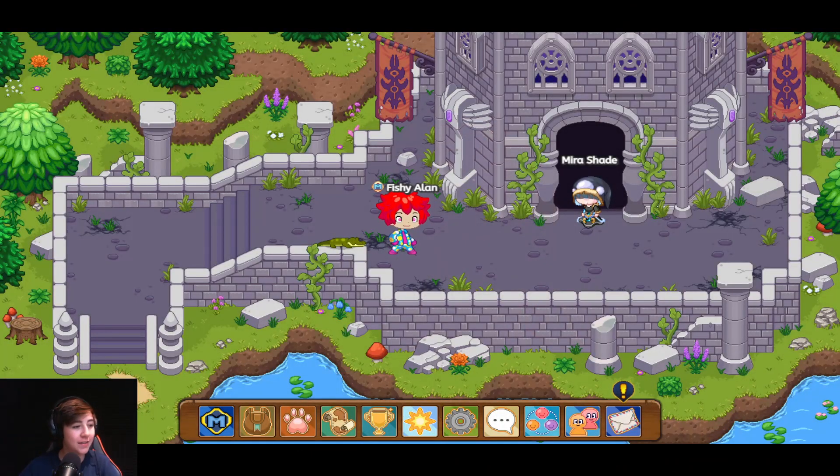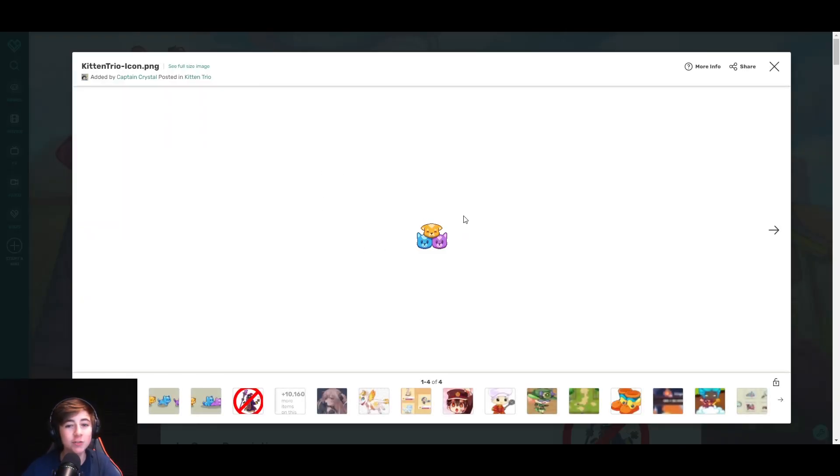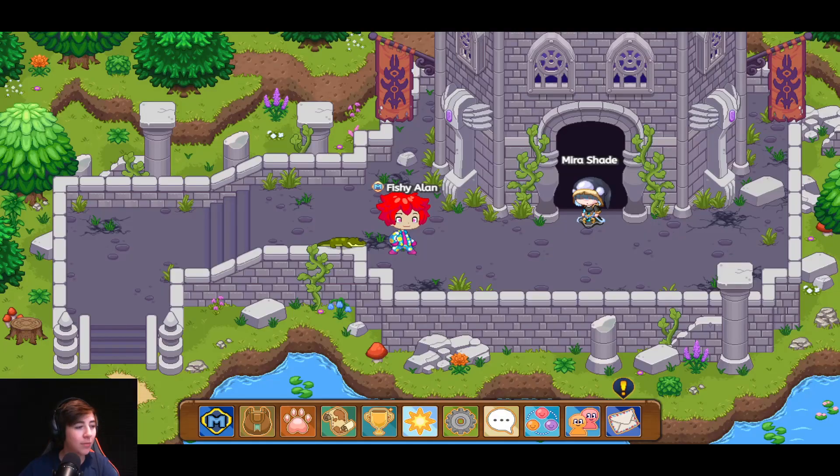Hey, what's going on everyone, it's FlameFox here. In this video I'm going to teach you guys how to get the kitten trio in Prodigy for free. As you can see, this is what they look like, and when you're walking this is how they follow you. When you're standing still, this is them — the orange one kind of looks like a loaf of bread, which is pretty cool.